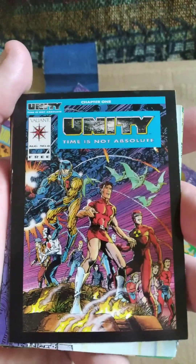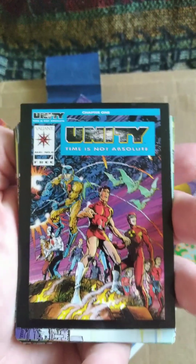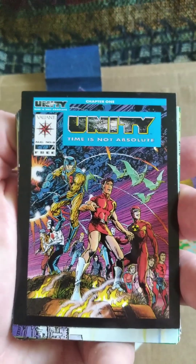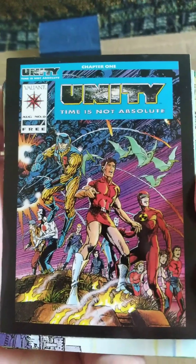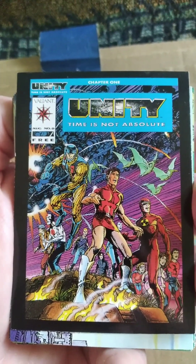Now we get into mostly the Unity cards. From Valiant Comics, we have some Unity cards — pretty much all of their main characters here on this one, which is really awesome. We have Solar, Exo-Manowar, Magnus Robot Fighter, and a bunch of the other ones too, of course. Very cool art on this one.